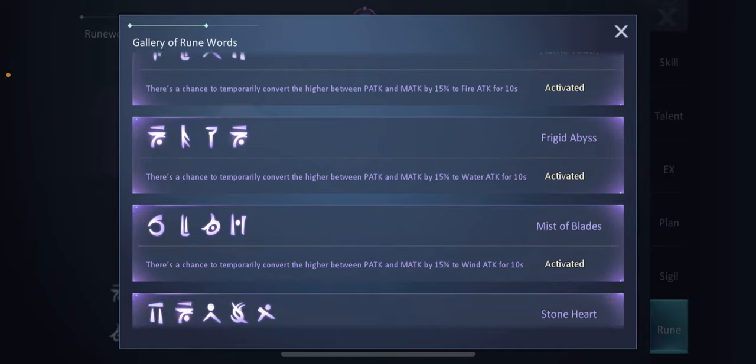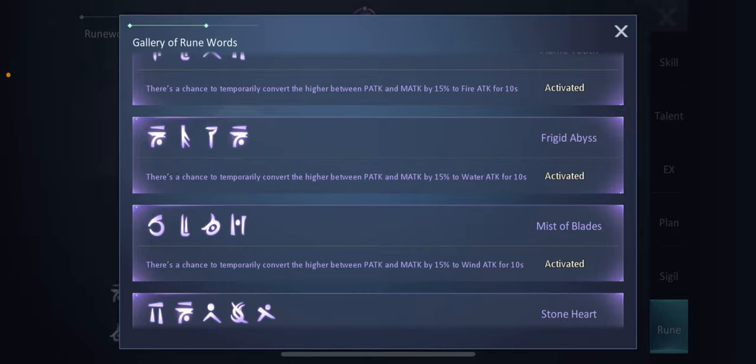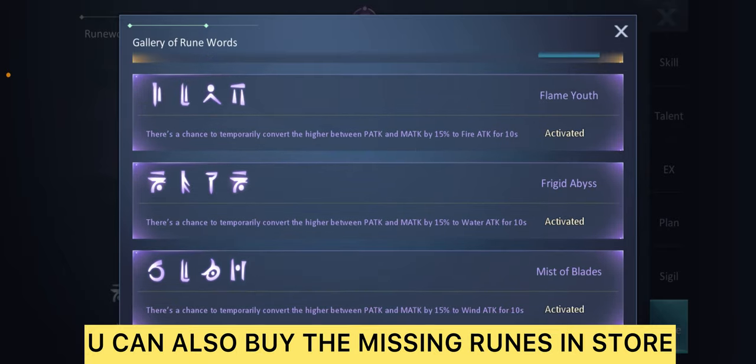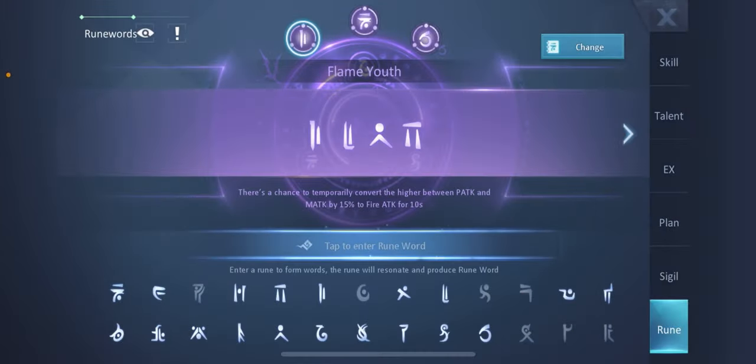Farm all these runes and you'll be able to activate them. Most of the time you'll get the runes from events like Yakuza or Haunted Night and other event types.